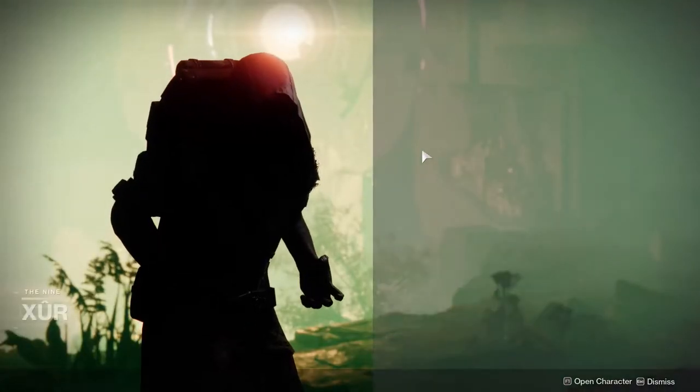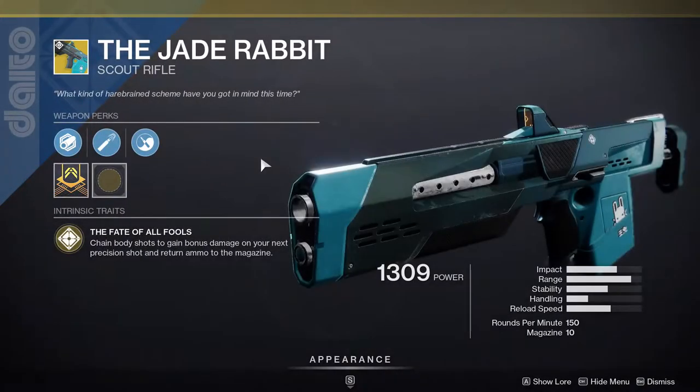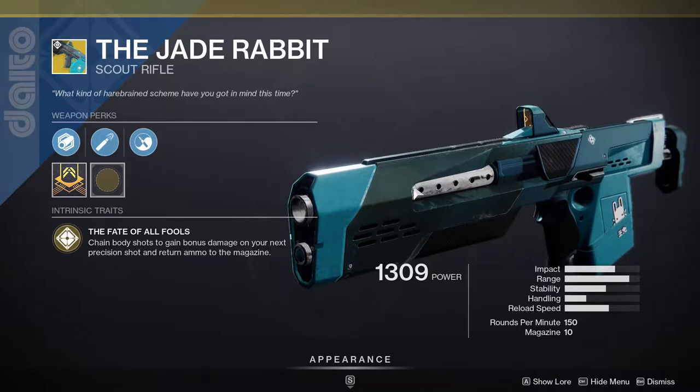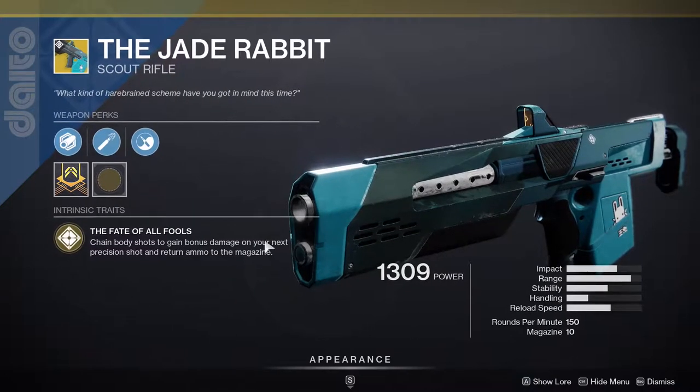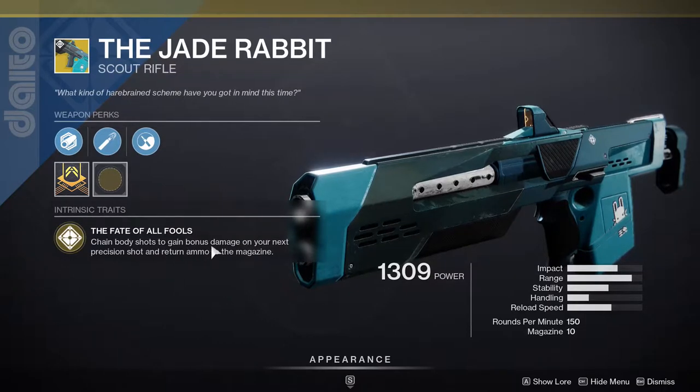Xur is on Watcher's Grave and he's currently selling Jade Rabbit, which is a really good scout rifle — it's definitely a lane gun. If you like to lane, this is the gun you want. The perk 'Fate of All Fools' chains body shots to gain bonus damage on your next precision shot and returns ammo to the magazine. It's really good, I highly recommend it if you don't have it.